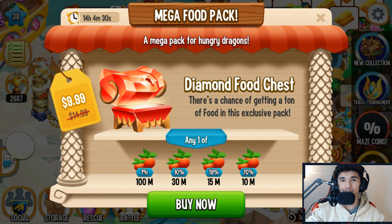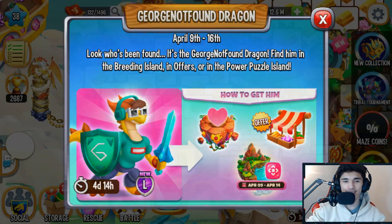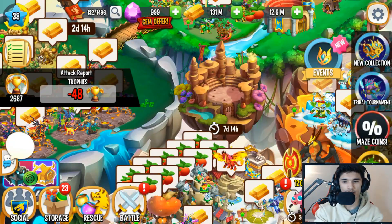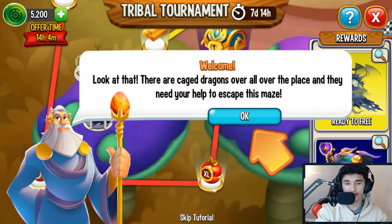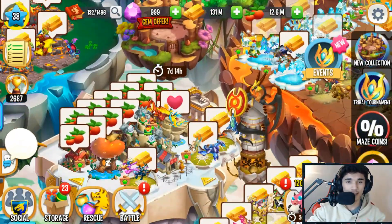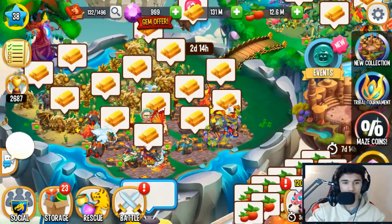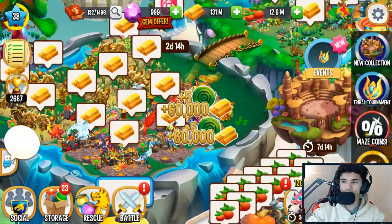Hey, what's up guys, welcome back to another Dragon City adventure. In today's video I'm going to show you how you can get yourself a free mythic dragon and also some food on top of that. There is a link going around that was shared on Discord to me by Royal King, one of my viewers. I'm going to share it in today's video and see if I can actually get the rewards, and once I do I'll confirm it and put that link in the description so you can click it and get yourself a free mythic and some food — pretty helpful for all players, especially starter players.